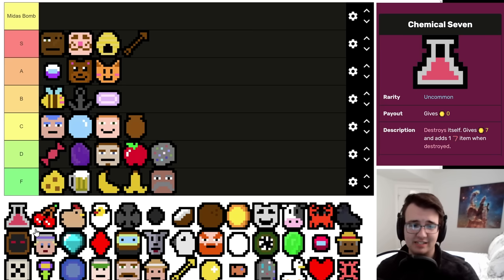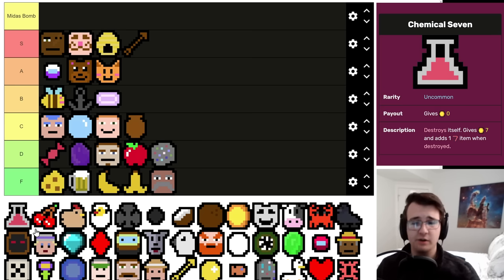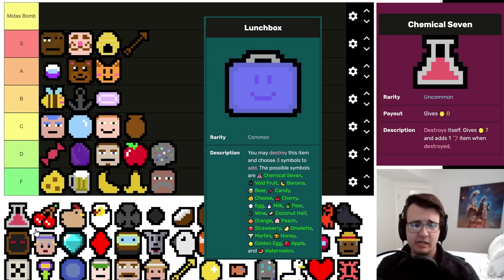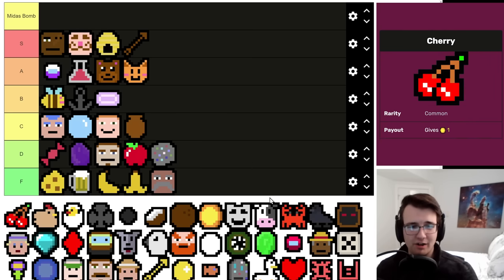Chemical Seven is great — it shows up, gives you seven money, and then it leaves. If you get three of them it pays 77. If you happen to get three Chemical Sevens, the average value of the three sevens is 32, but you're not always going to get three. They're uncommon, can be made by Bartender, and show up in Lunchbox. If there's a 50% chance to get three Chemical Sevens, its actual value is something close to 16. I'd put it just below Buffing Capsule.